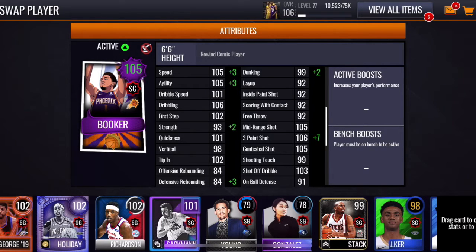His stats are kind of insane. His stats are: 108 speed, 108 agility, 101 dribbling speed, 106 dribbling, 102 first step, 95 strength, 101 quickness, 98 vertical, 102 tip-in, 84 offensive rebounding, 87 defensive rebounding, 101 dunking, 92 layup, 92 inside paint shot, 92 scoring with contact, 92 free throw, 105 mid-range shot, 113 three-point shot, 105 contested shot, 99 shooting touch, 103 shot off dribble, and 91 on-ball defense. His shooting stats are off the charts.